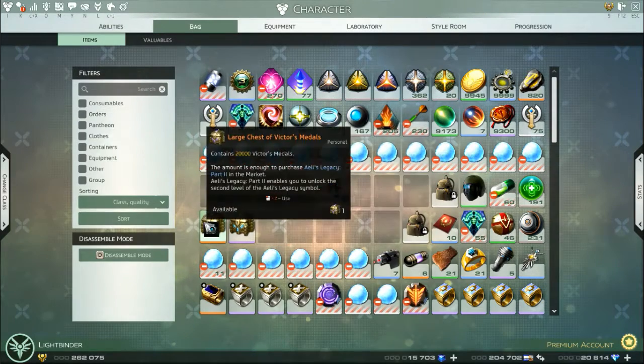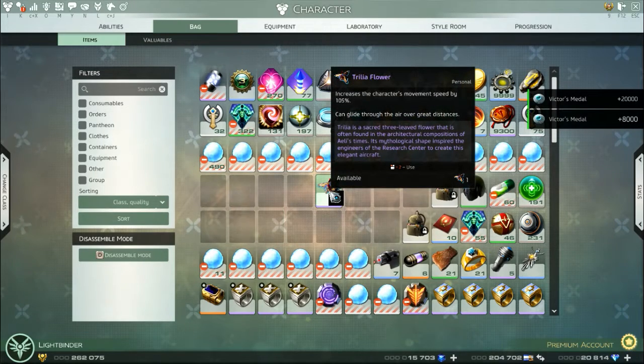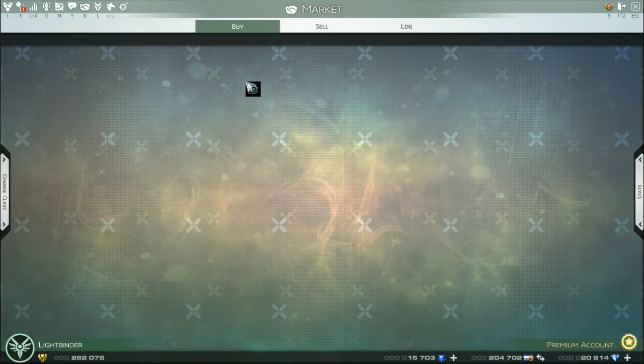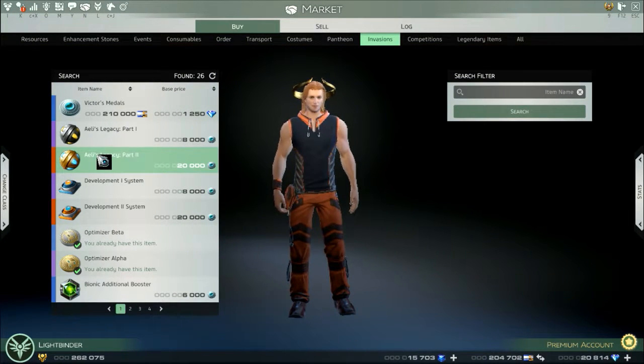So I got the Vector Metals, I'll pop those now, I'll pop my mount — it has the highest movement speed currently, and it floats, which you can do a lot of cool things with, and it looks really sick. So let's go and purchase my Allies.